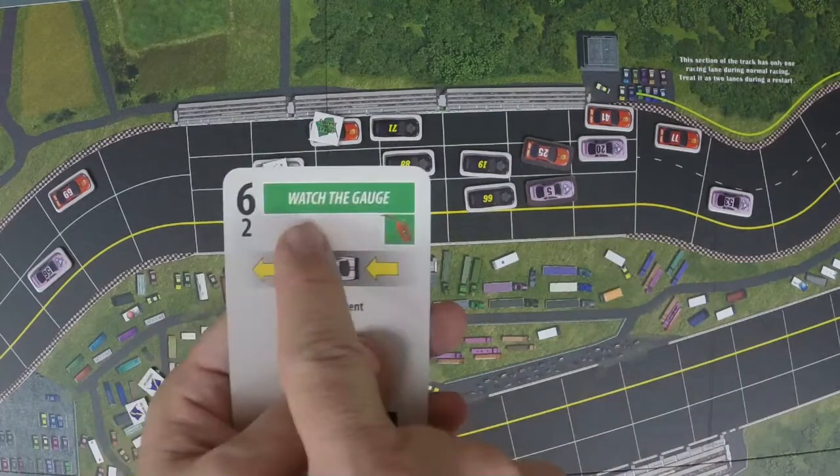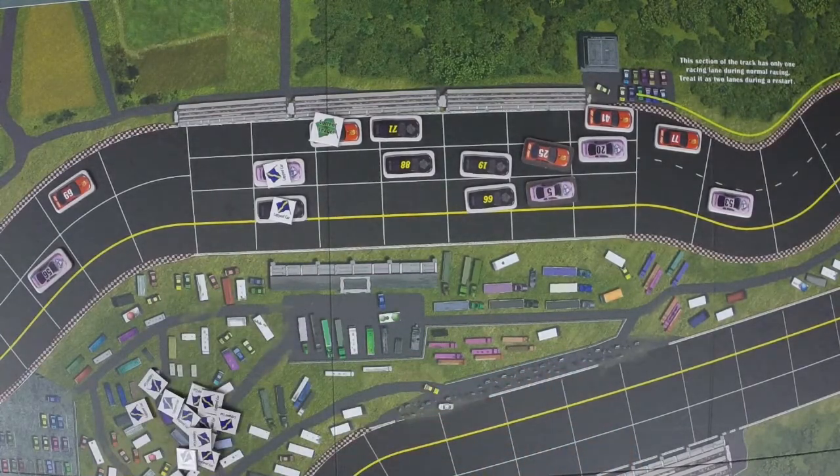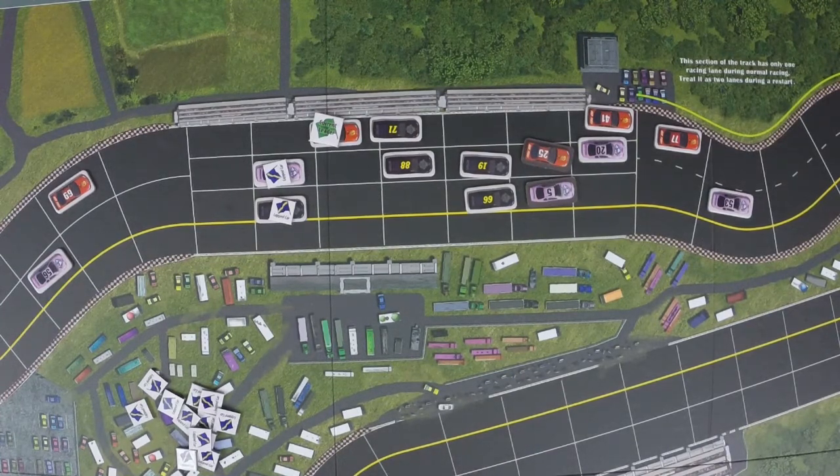Whenever I play a card, unless it's a white card, I add a damage token of that card's color onto the activated car. If the car has fewer than 3 tokens there's no effect. But if the car has 3, 4, or 5 tokens at the start of its turn, its movement is reduced by 3, 4, or 5 points respectively. So if I play a 6-movement card with 5 tokens on the car, it only moves 1 space. If a car starts with 6 tokens it has broken down, is removed from the race, and receives the smallest remaining award.